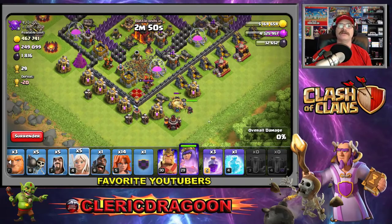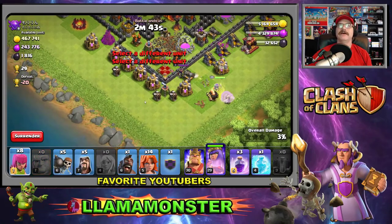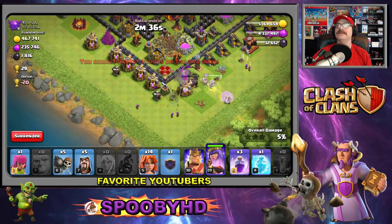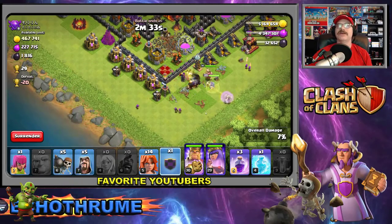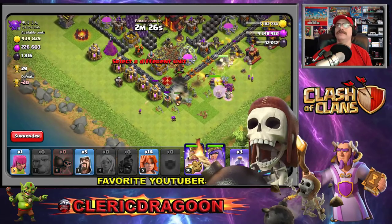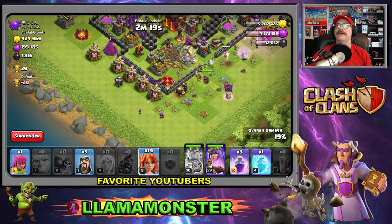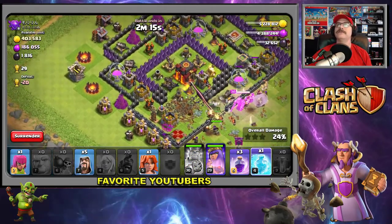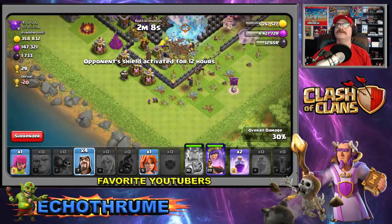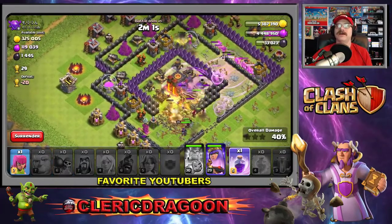Let's put in our queen and a bunch of healers. Let's put in our giants, archers to clean up the outside, and our hog rider — hidden tesla popping up! Let's put in the big giant and a whole gaggle of valkyries. Wall breakers, get in there and do your thing! Boom — we're through. Let's rage up the barbarian king. Freeze spell on the cannon! Wizards coming in — troops are going in.